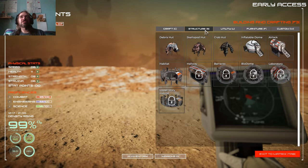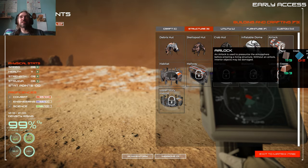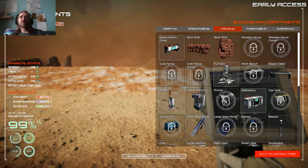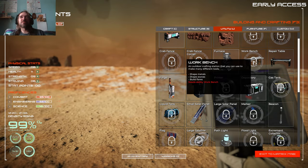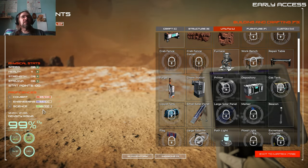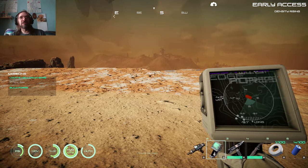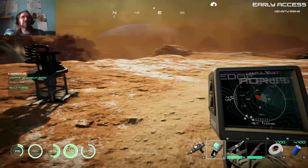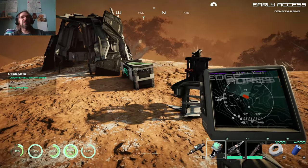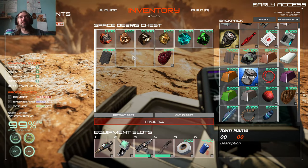We need structures. We can do an airlock now, but we need glass, so we need a shovel. Repair table. Workbench needs workbench ability — we don't have a workbench ability yet. That's what we needed to do. We need to go out and find something to attack, because we need to build that workbench. Let's drop some of this stuff in here.